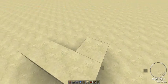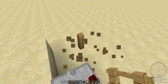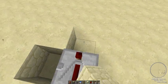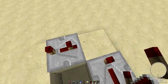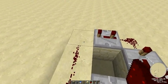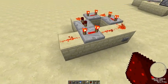Place a button here, then redstone. Make a redstone circle — make sure this is on 3x, not 4. And do this, like this.